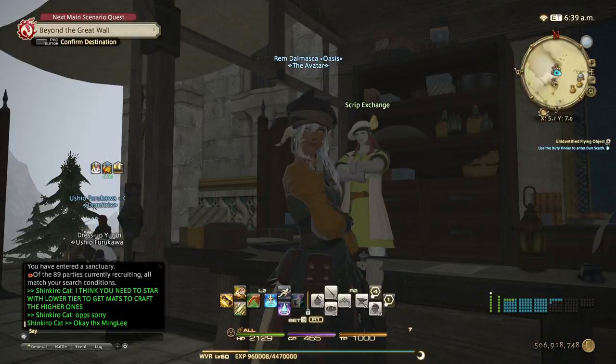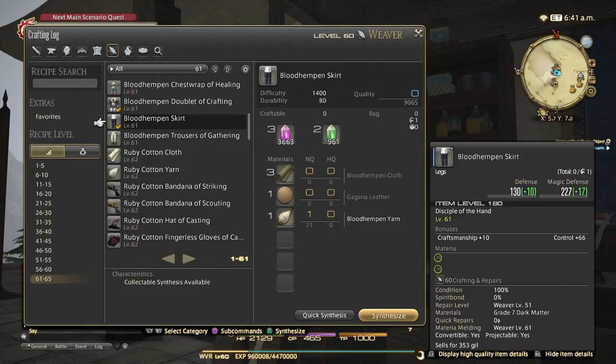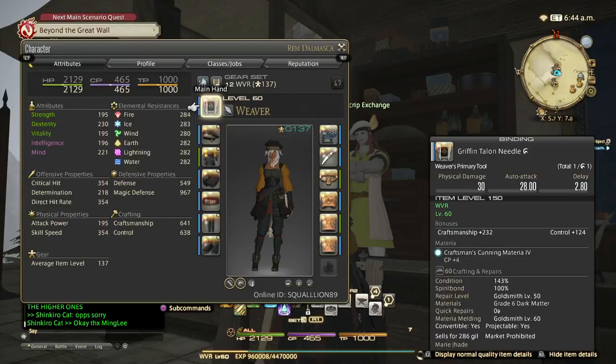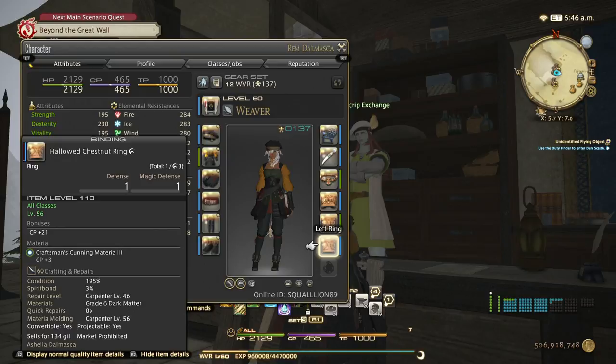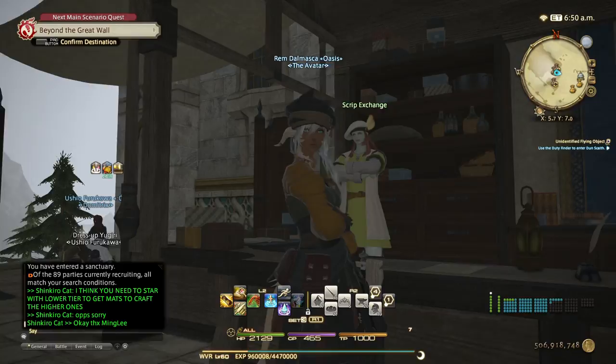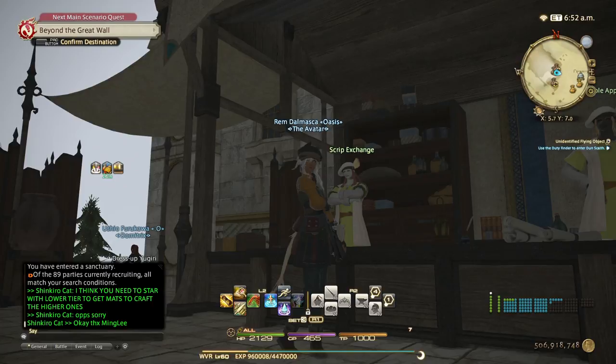The idea here is to get to level 61 so that the level 61 recipes become much easier and we can craft the 61 crafter left-side set, which is a huge upgrade. You could even start with NQ versions of this gear — it'll still work as long as you cap the CP on each piece. A lot of people are coming back to the game with no idea where to start as a level 60, so this video is just a little guidance for that.